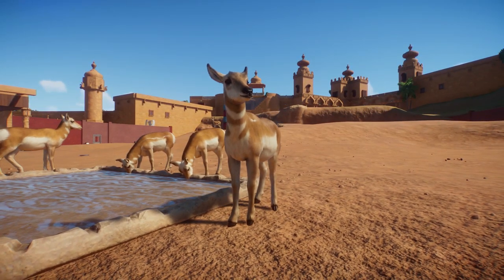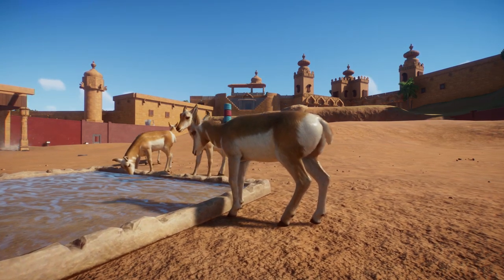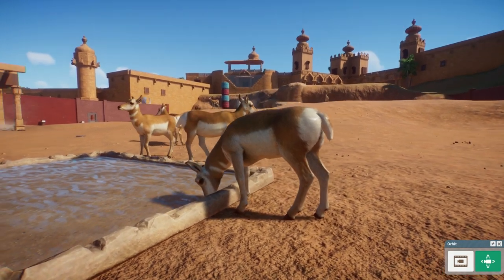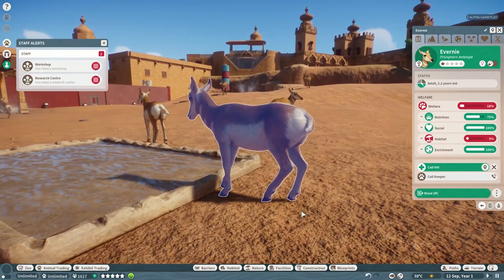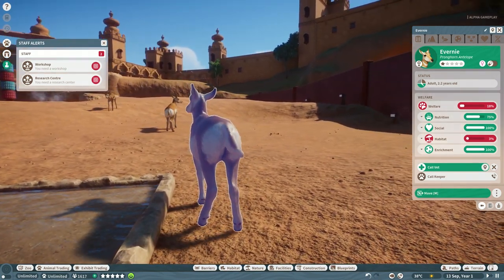This animal we are looking at right now is the pronghorn. Everyone has seen this one in the creativity trailer — or whatever it was called — released last week as concept art. We couldn't say for sure it was in the game, so everyone was like, 'yeah, concept art is concept art.' But it's in the game! It's looking gorgeous and really cool.